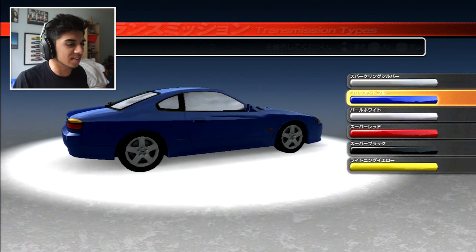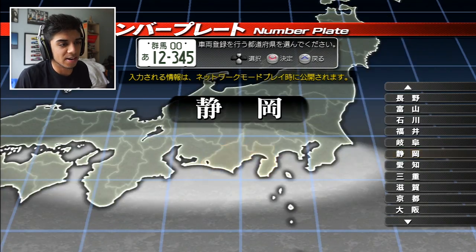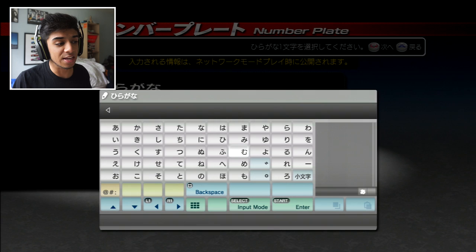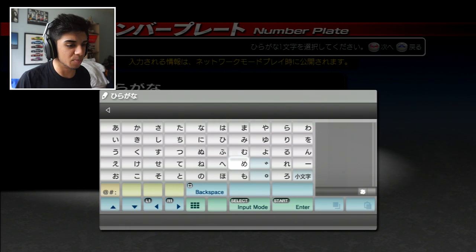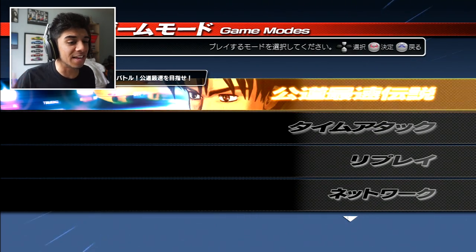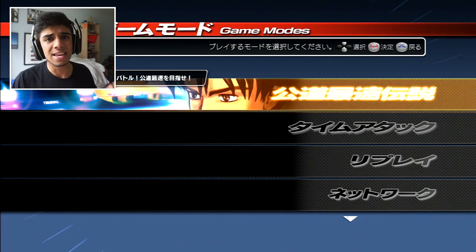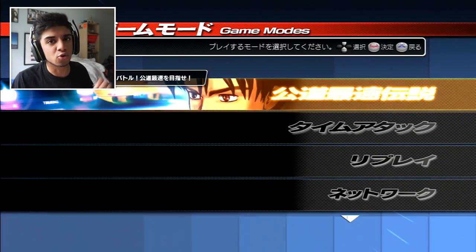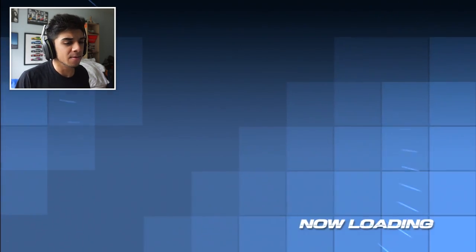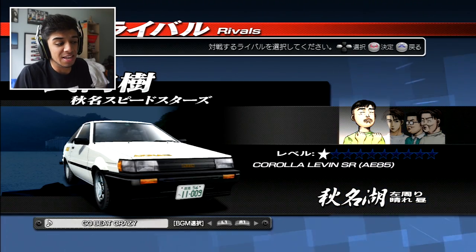We can pick a color - I think the blue looks the best. We're obviously going to use manual. We can also do our license plate - I'm not from Japan so this means nothing to me, and we can't even make it an English number plate, so I'm just going to put a bunch of circles. That is all of the setup done. We can now move on to the main career mode. The first few races are going to be really easy, but then the difficulty ramps all the way up once you get into the third mountain pass. We're going straight into the first race against Itsuki.